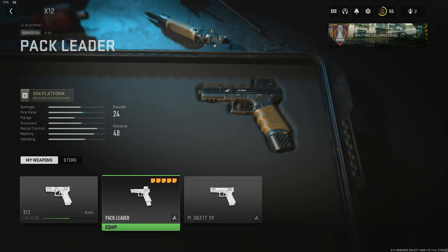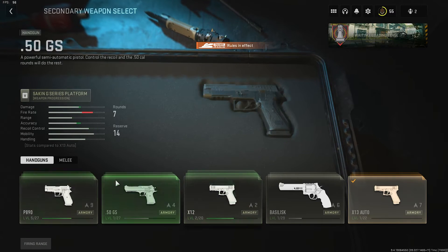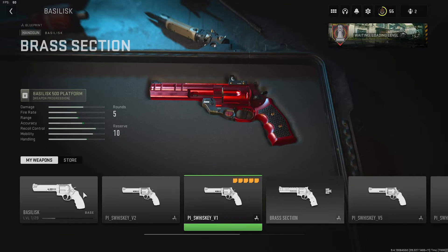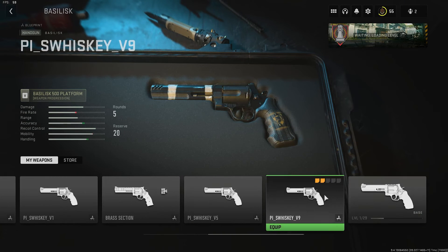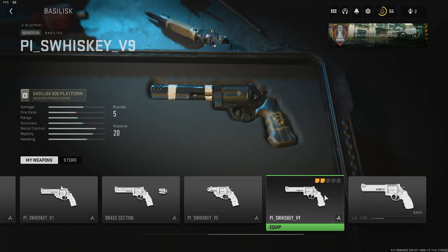The X12 — we have Pack Leader and the Gold one. I think that's from the campaign as well. Basilisk — that all red one looks really cool. We have a Brass Section. The Swiss Key — which is a black and yellow color scheme with a bit of carbon on it. Then the rest seem to be fairly basic, except this one has like two white stripes.